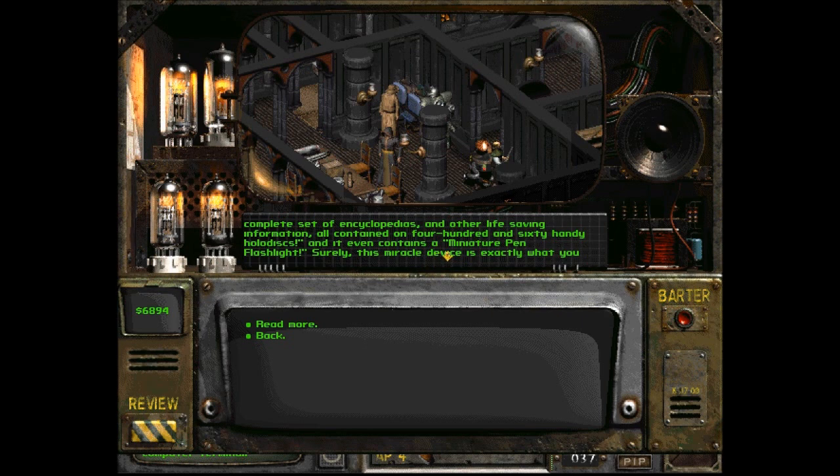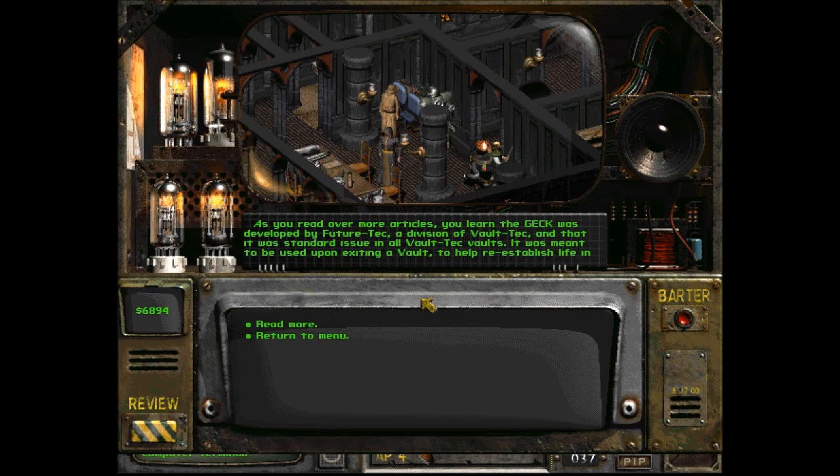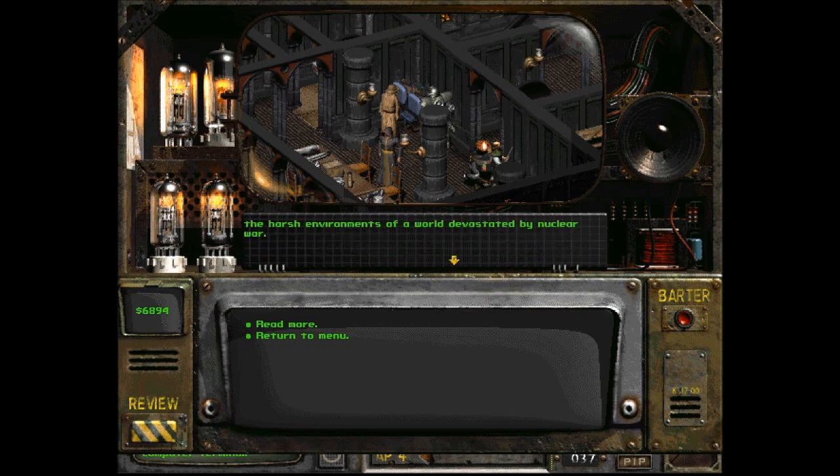Surely this miracle device is exactly what you need to save your dying village. As you read over more articles, you'll learn the GEC was developed by FutureTech, a division of Vault Tech, and that it was the standard issue in all Vault Tech vaults. It was meant to be used upon exiting a vault to help reestablish life in the harsh environments of a world devastated by nuclear war.